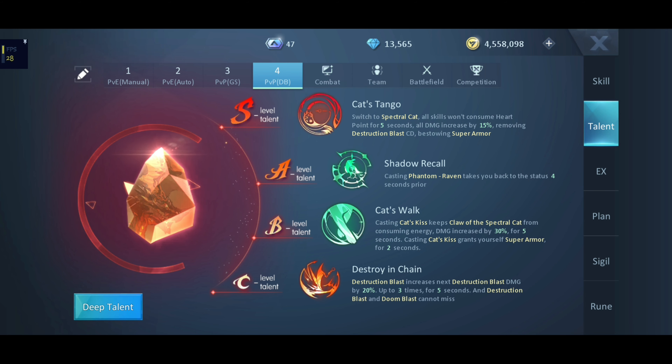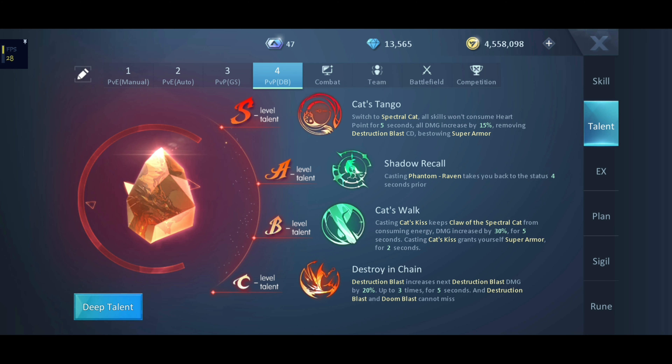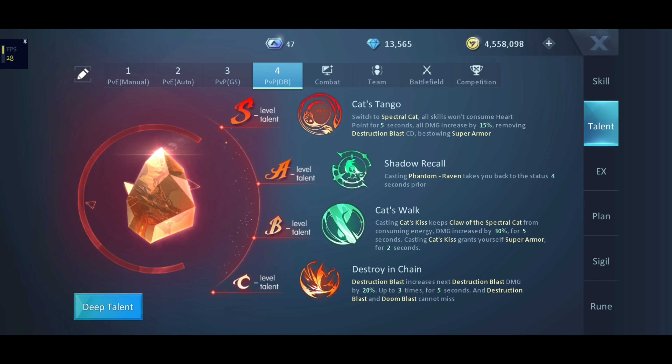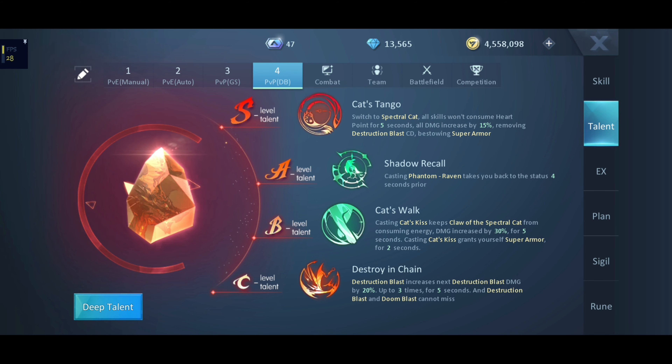For the refined plan, always use Warmonger in player vs. player. Egg selection, as I always say, depends on your playstyle. And Netherlight for the X-Buff. For combat settings, use this manually — it will be very effective in group player vs. player, but not in 1v1.